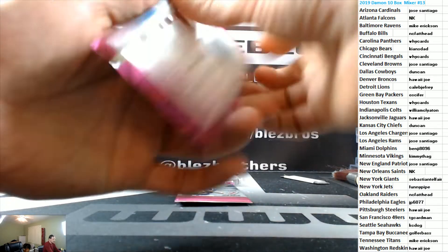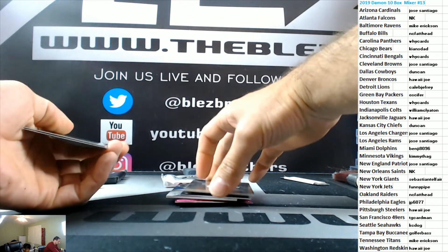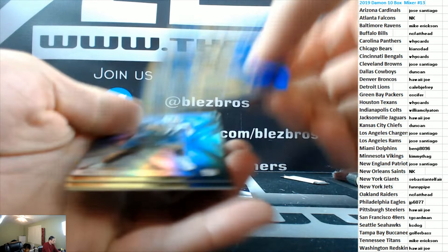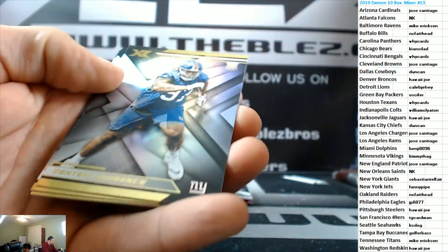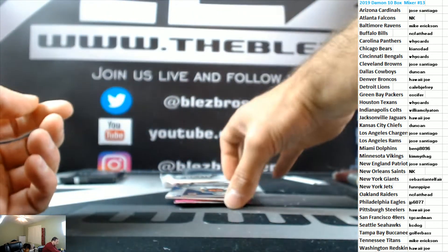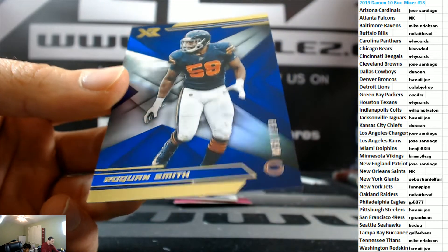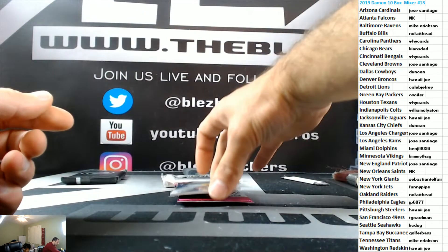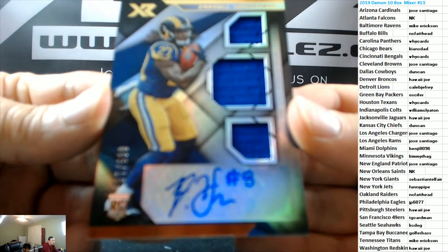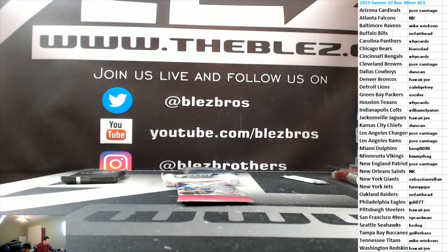Let's do more XR. To 99 JuJu insert, Dexter Lawrence rookie, David Johnson, Thomas Sani. To 199 to buy for the Lions, to 199 Roquan Bears, and your hit — triple jerseys autograph for the Rams to 199 of Darrell Henderson. Do the last XR.